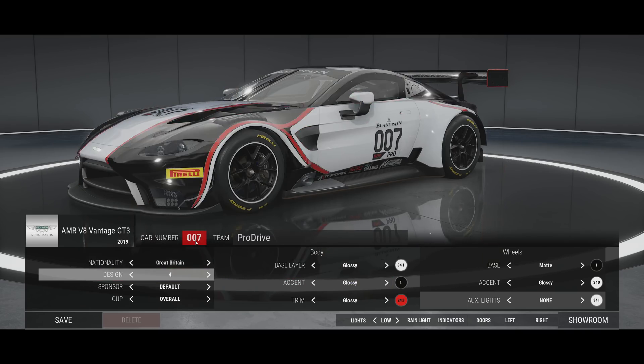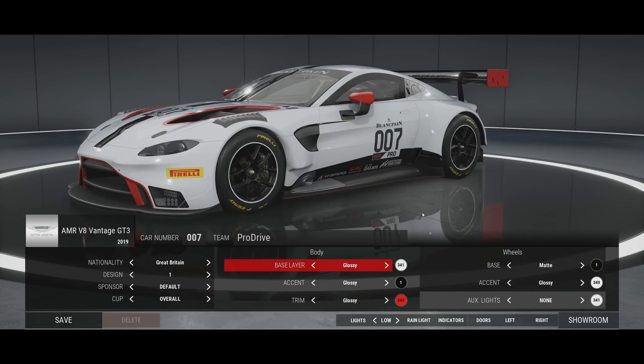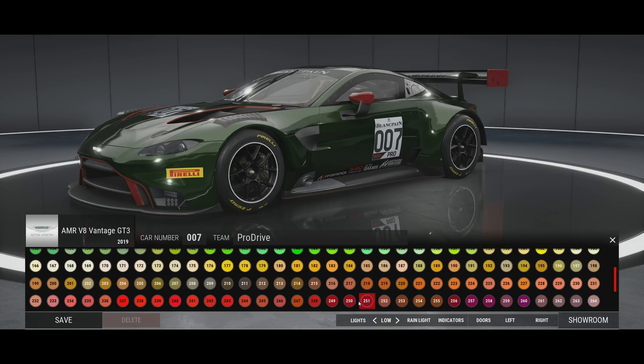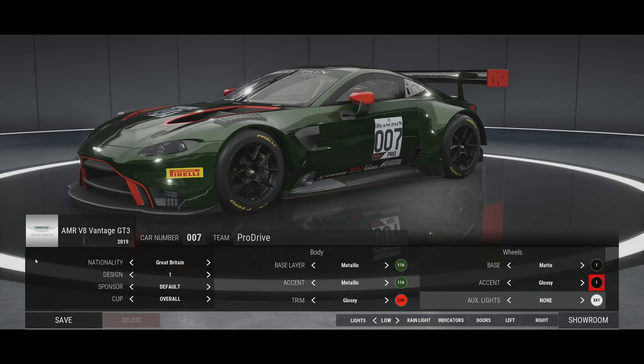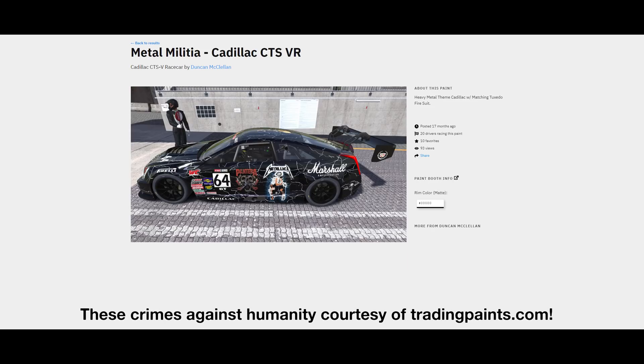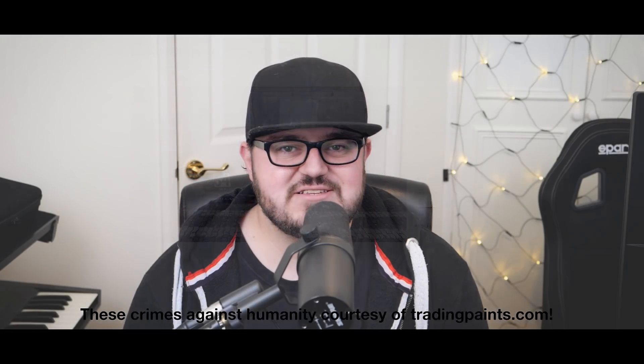The car customisation functionality in ACC is pretty basic, thanks I'm told to licensing issues. Unlike their previous title, Kunos have a real world racing series to keep happy this time around, and honestly, you guys have proven to be quite creative in your approach to custom liveries. I thought it'd be fun to try and recreate some iconic racing liveries to the best of my ability with the tools available in ACC, to show you how they work and to also see how well they work.